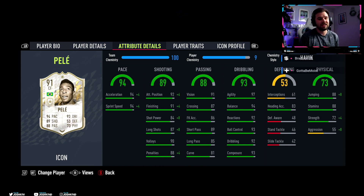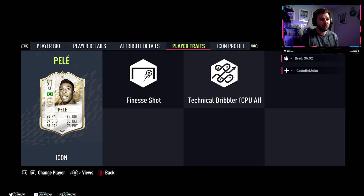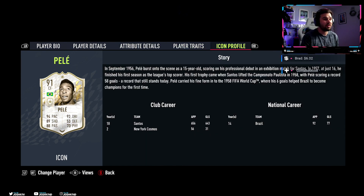Back to Pelé - he's got 92 dribbling and 93 composure. His heading accuracy is pretty good for a small player: 83 heading accuracy with 88 jumping, so he might win us some headers. He's got 88 stamina. His strength is okay, aggression not so much, and he does only come with the finesse shot trait.